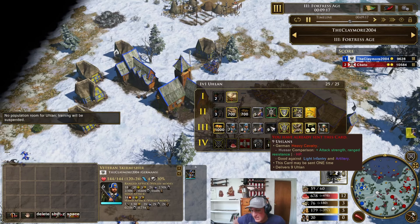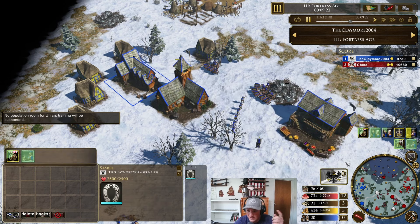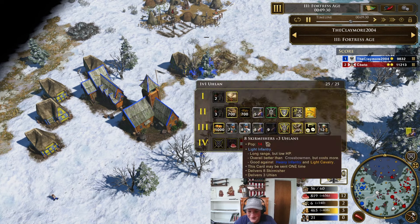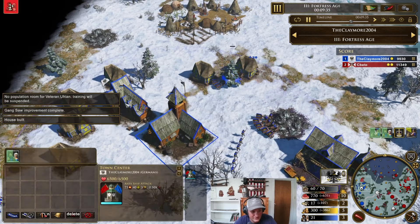Nine ulan shipment is my first card — the fact that that's a thing is crazy. I'm getting the veteran ulans in and starting to train more. I'm going to have to keep my house production up because obviously these things cost a lot of pop each shipment. So it's just crazy out there.